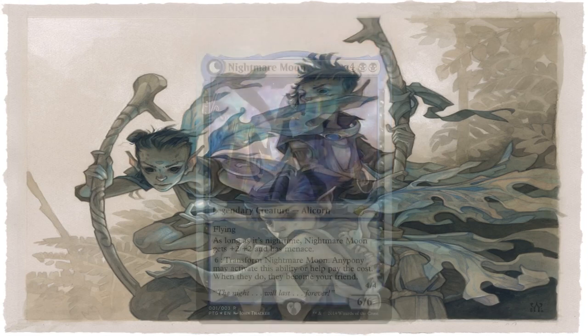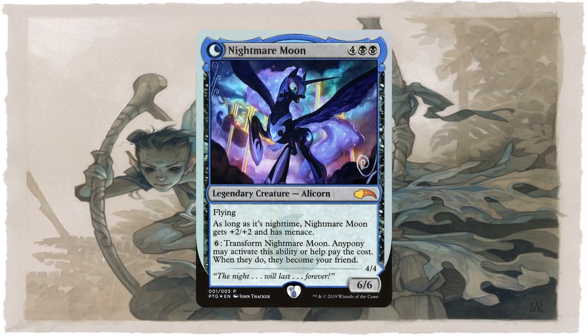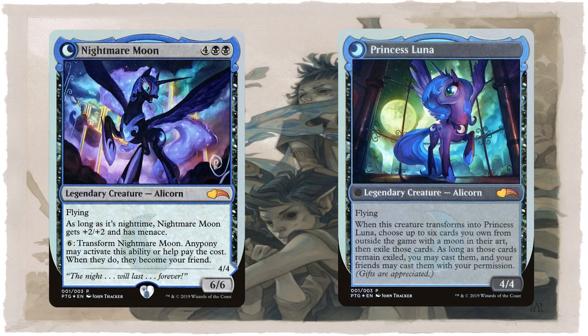Nightmare Moon is another silver-bordered mono-black legendary creature with a conditional wish effect. Whenever any player helps in activating her ability to transform into Princess Luna, you choose up to 6 cards you own from your sideboard that have a moon in their art and exile them, adding them to the current game. This is a pretty common silver-bordered mechanic where the art matters. If you're picky with the card versions in your cube, there are over 600 possible cards where the art has a moon in it — you can even allow players who help pay for the effect to play any of those cards from exile.